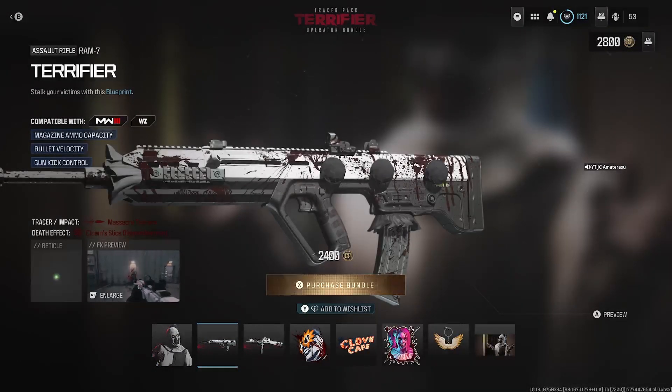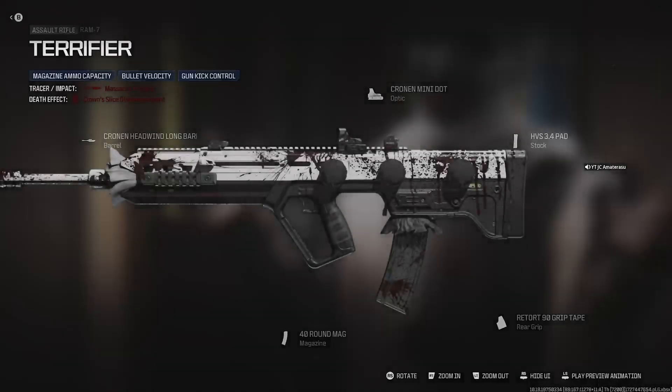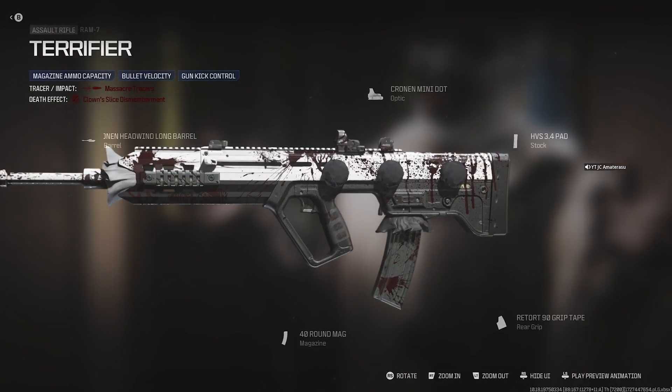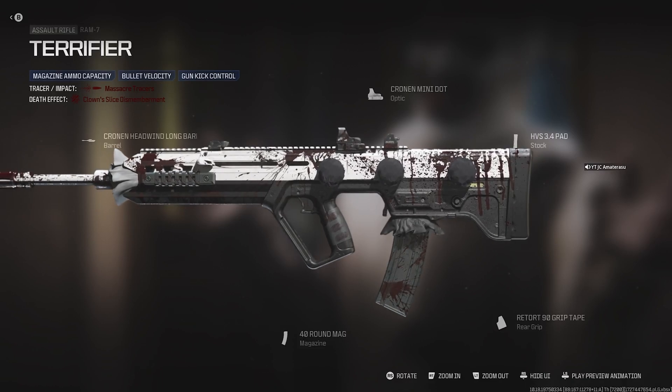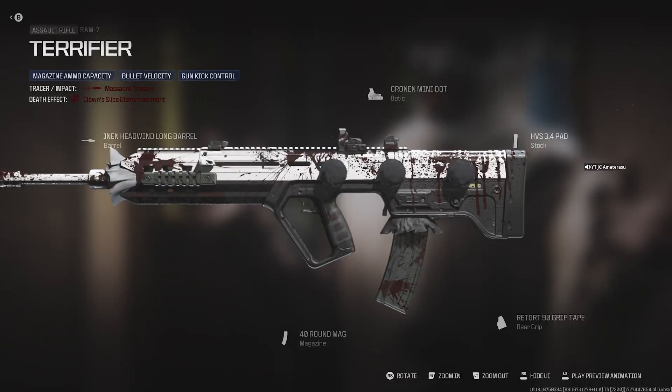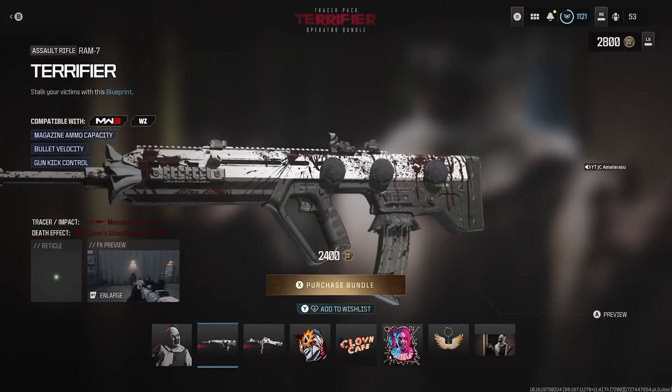Next we get the Terrifier Ram-7: magazine ammo capacity, bullet velocity, and gun kick control. The white gun on this — it's like a clown sleeve on the gun. It's actually jokes, that's the camo. Actually pretty tough, got blood all over, white and black. Pretty good. 40-round mags, Cronin Mini Dot. This gun's built beast too. Gonna be slaying out, that's a fact.